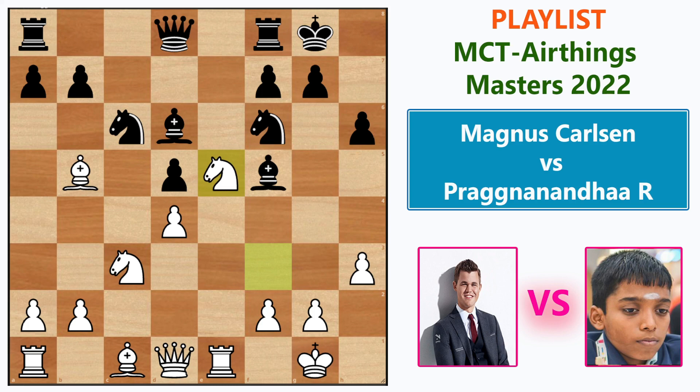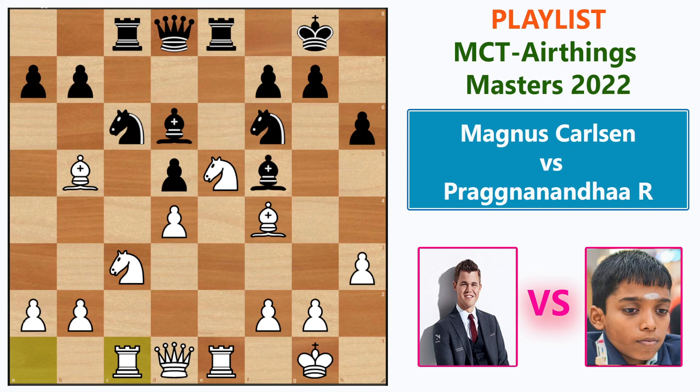Knight to e5 puts a wonderful knight on a central square — a very good move for Magnus. After Rook c8, adding one more defender, Bishop f4 adds another defender to the knight. Then Rook e8, Rook c1 — the rook goes to the semi-open file.